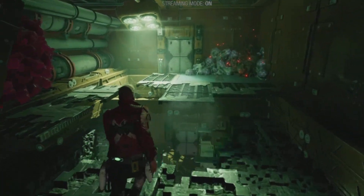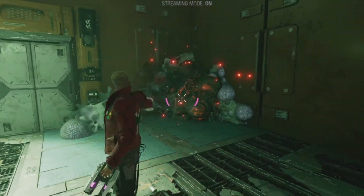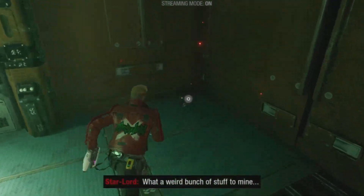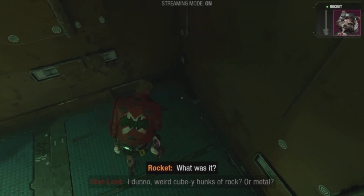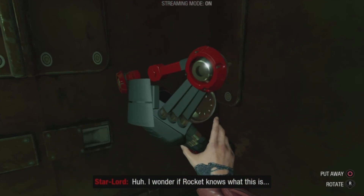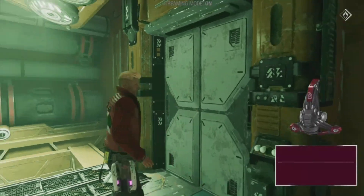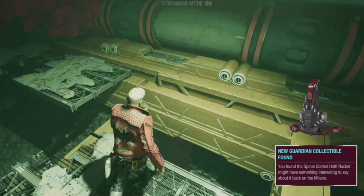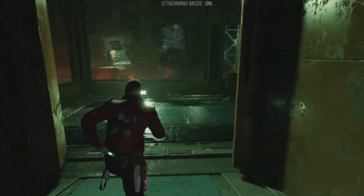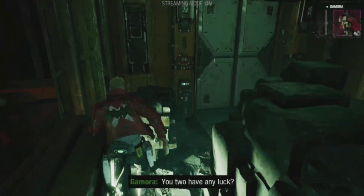Anyway, there's going to be a collectible in this organic, massive stuff here. This is one of the many collectibles you can find on your journey. This particular item is a spinal control unit, but it looks like some sort of extreme slingshot. Rocket cannot use this thing as a weapon of mass destruction.